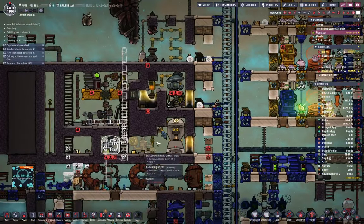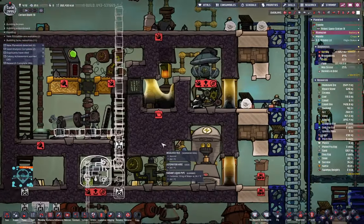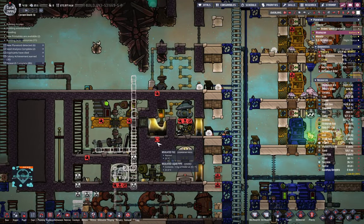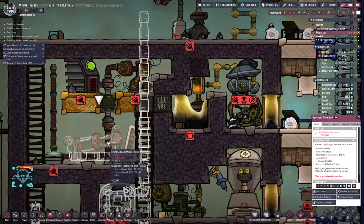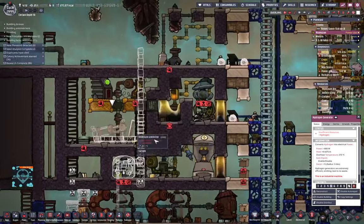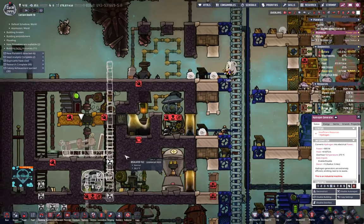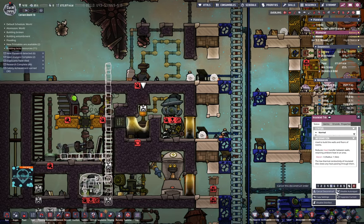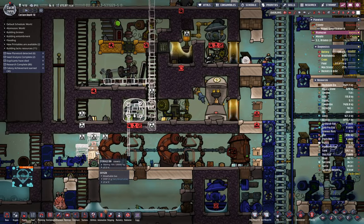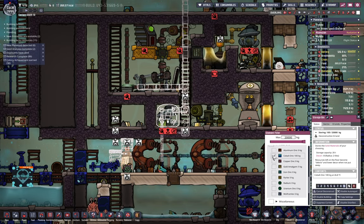This is the only pump we're going to have and this is the only large power transformer we're going to have. The lower level here is just for these things, and the upper levels are all going to be electrolyzers — that at least was my plan. One, two, three, five — not four. Setting it down one spot. This again is mafic rock — we're lacking all the stuff. Priority nine here. The storage bin can be deconstructed.